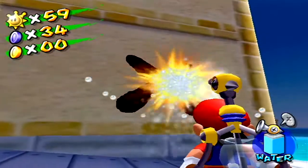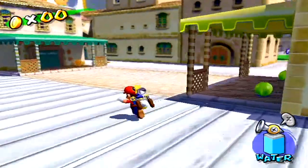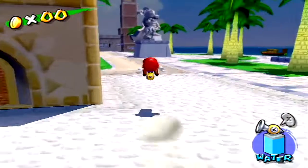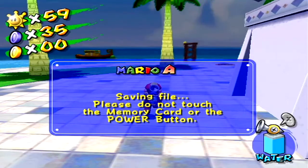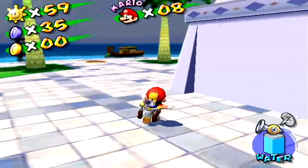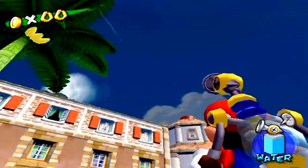So here's the first one, and if you spray this X, another one will appear where we previously were. We're going to have to go back into the worlds to do that, because these X blue coins are all around the different worlds. We'll take care of that in another episode. You only have a certain amount of time before they disappear, so you basically have to get from point A to point B in time to obtain the blue coin.